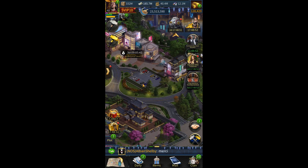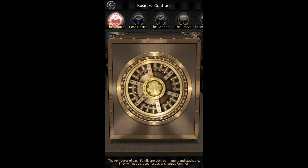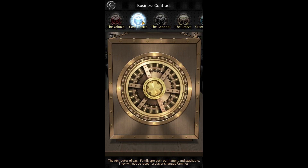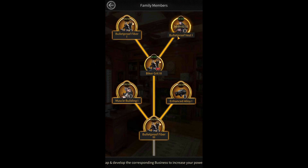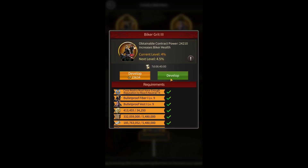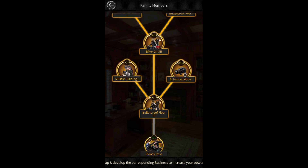To unlock T11 troops, go to the family business agency and click on Develop. Here you can see different families that provide bonuses and help increase stats. For example, to unlock T11 biker troops, select the Cosa Nostra family and go to the family member section. You need to complete all 6 types of investment to level 10 to unlock biker T11 troops. Additionally, you need biker camp level Elite 5-2 to do the required research.